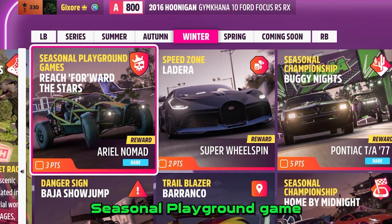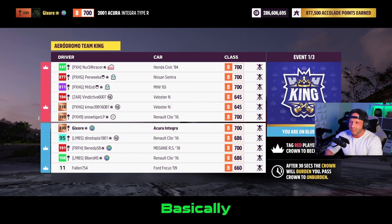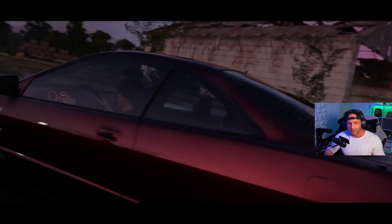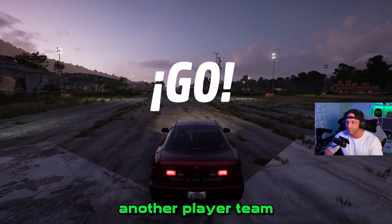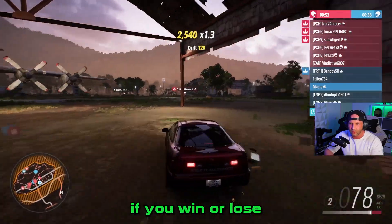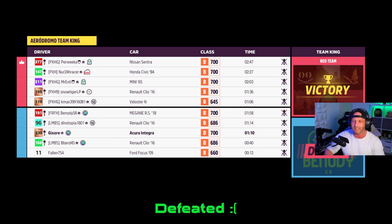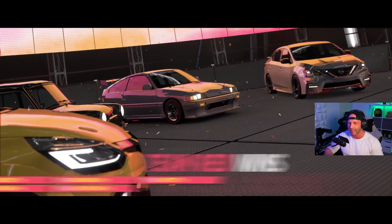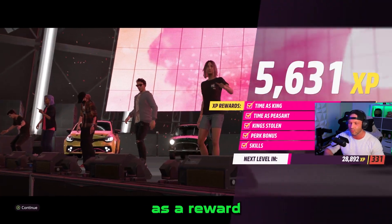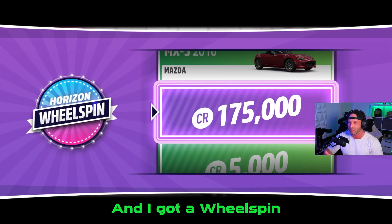Now we're going to do the seasonal playground game, Reach for the Stars. Basically you can play tag or infected — it's games versus another player team. To win the reward it doesn't really matter if you win or lose, just participate until the end. You will get the Aerial Nomad as a reward for participating, and I got a real sprint for leveling up.